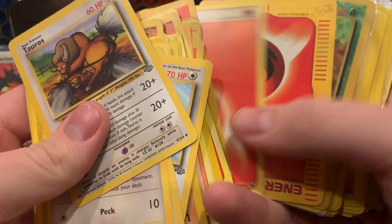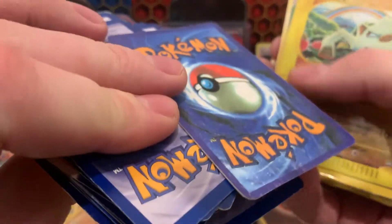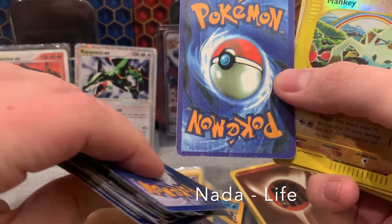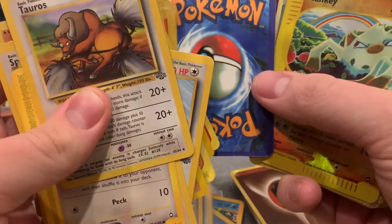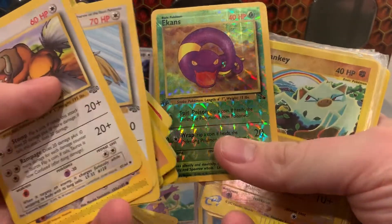Where's the card I was looking at? Oh, here it is - you guys ready for this? This is a first edition Fossil Ekans, and if I remember right... oh, just kidding. This is totally fake. Look at that - it's like printed out and taped. I wonder if she knows this is a fake card - it kind of looks like a box topper.